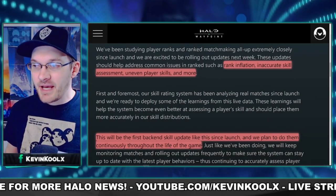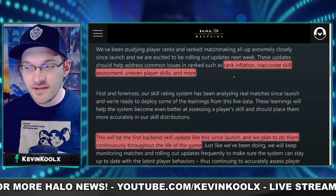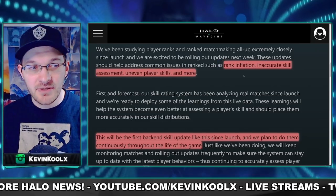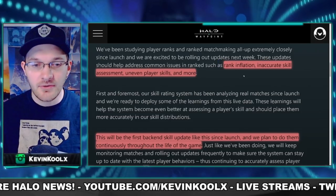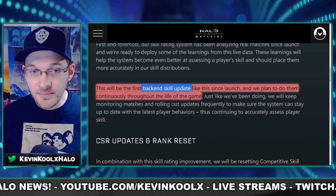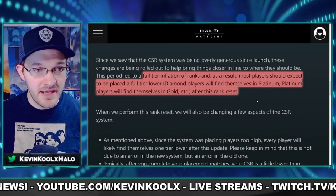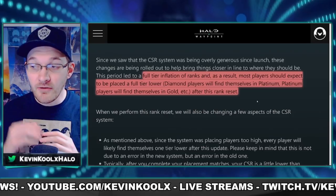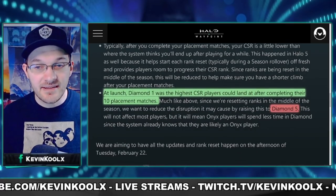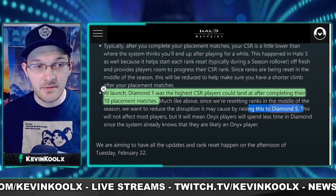If you've been out of the loop for the last few days, you're probably asking yourself why the ranks were just reset. Well, 343 did post up a blog about this. Basically the ranks were a little inflated and inaccurately showing skill level a little too high than they should have been. 343 made some back-end skill updates to the game since launch, and they found that a lot of people were a full tier higher than they should have been. The interesting thing is now your highest placement can be Diamond 5 instead of Diamond 1 like it was traditionally.